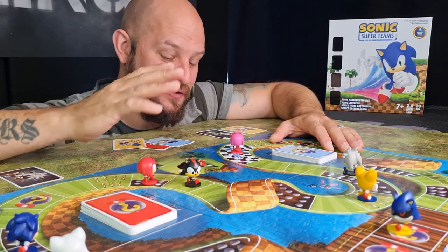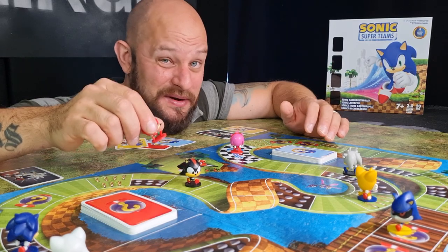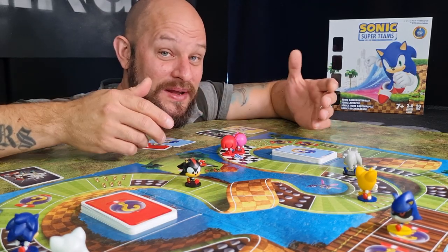That's how the game goes on — each player takes their turn, plays their cards, uses bonus actions, moves around the track, and hopefully doesn't end up in the spike pit. The team that manages to get both of their miniatures into the finished area first wins the game.